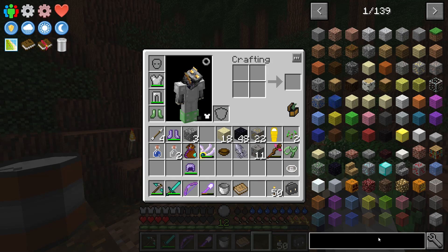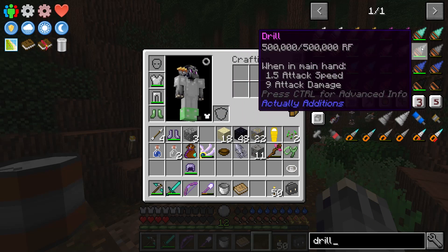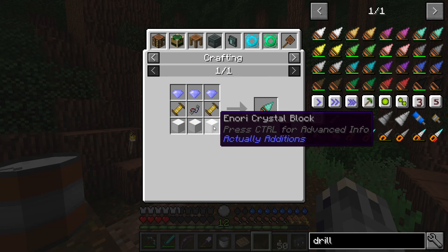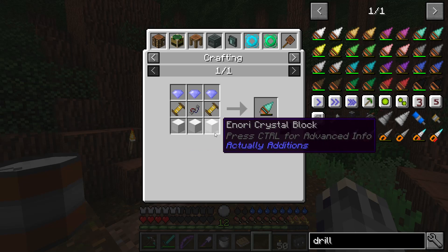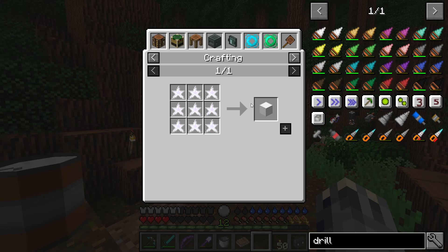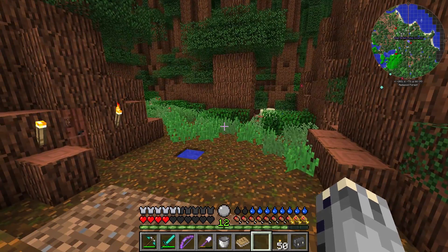We may move away from Tinkers eventually, but right now we're using it. What I was going to use — if I type in 'drill' — I was going to try to get the Actually Additions drill, but that takes three diamonds and three blocks of iron and more blocks of iron. They all have to be transformed into particular types of blocks and that takes power that I don't have.